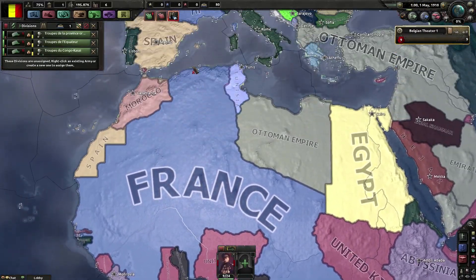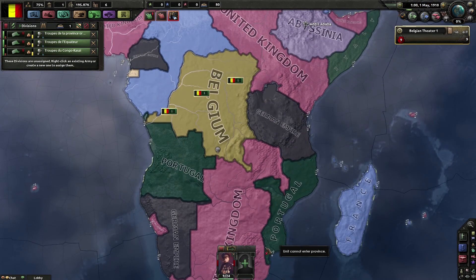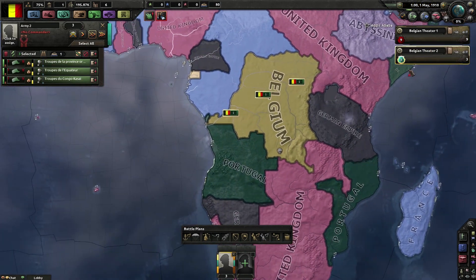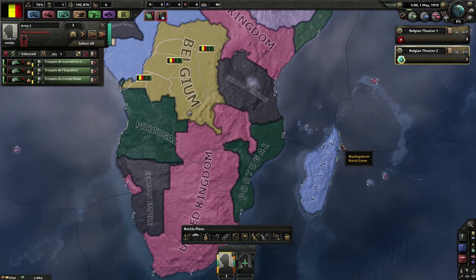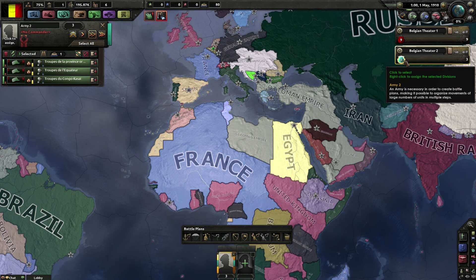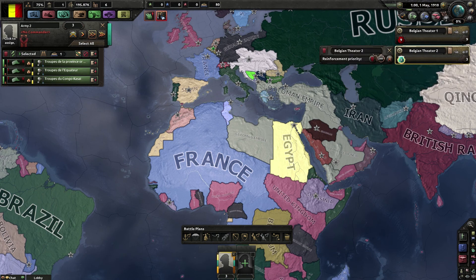You can also just focus on Europe so it doesn't really matter. Yeah but if I lose this one I'm probably gonna capitulate. Nah, if you lose that stuff down there it's not core territory. Core territory is just up there - Netherlands. Africa.